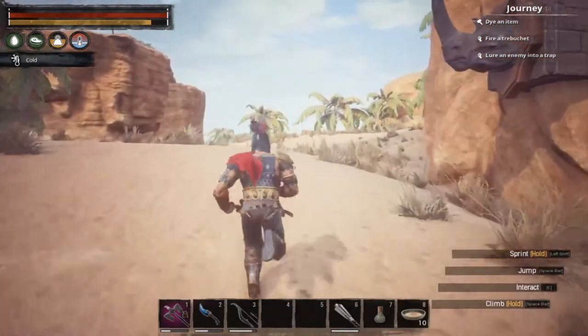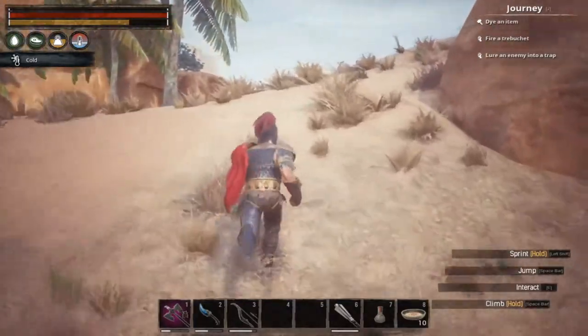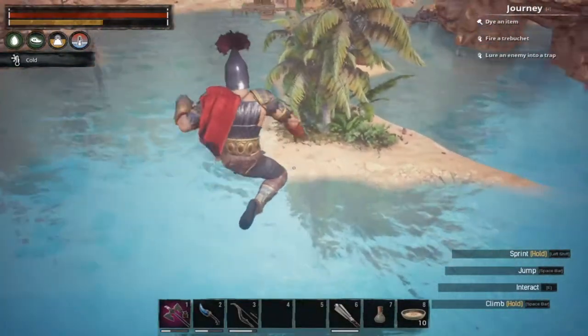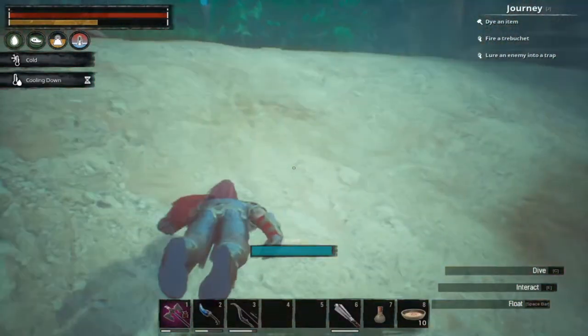Hello everybody, it's Rotten John here and today we're in Conan Exiles. We're going to head over to the wine cellar dungeon, which is located behind the tavern where you can talk to Conan himself.